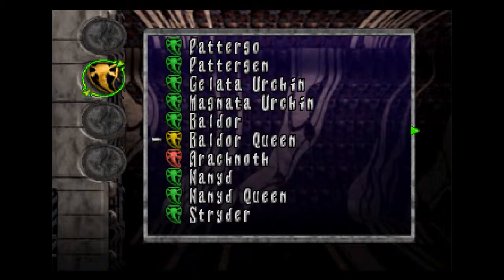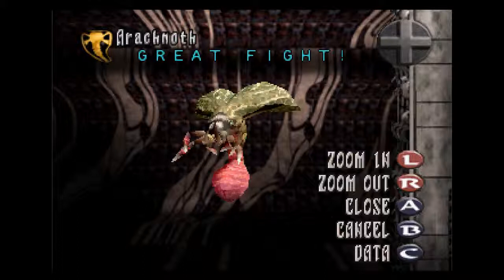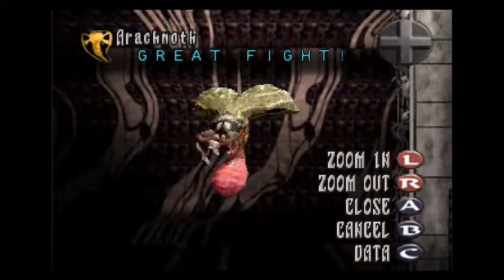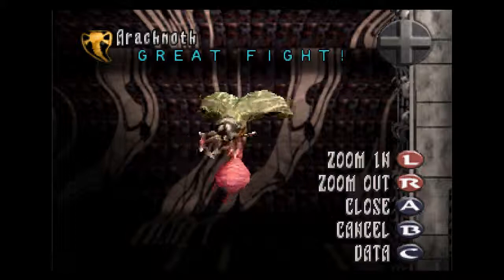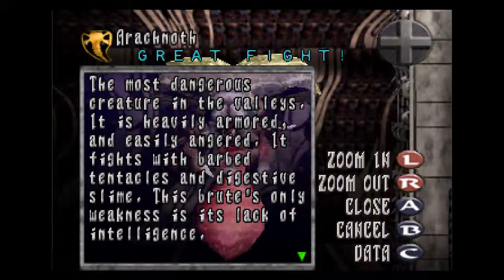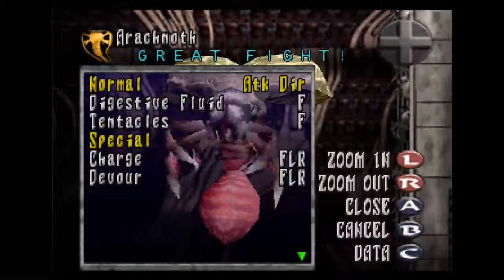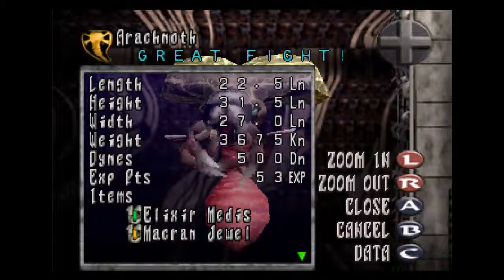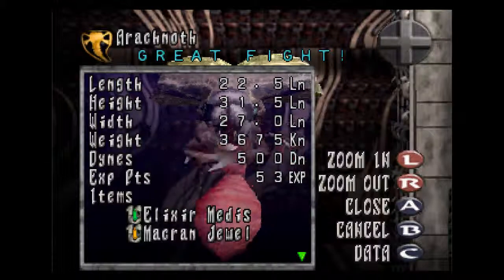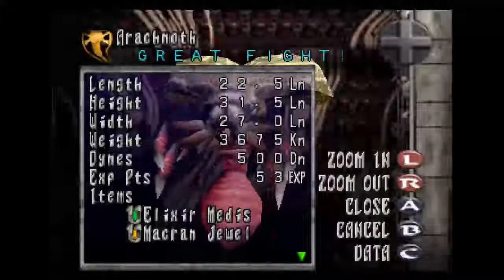Green is a normal enemy. Yellow is like a mid-boss. And red — in the case of the Arachnoth, if you remember — is a proper boss. You can go into them, have a look at them, zoom in and out. It gives you a little bit of details on them, and how much experience and all that. There's also random stuff like length, height, and width.